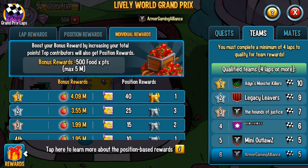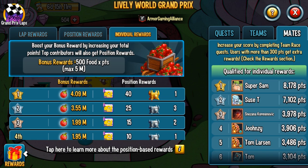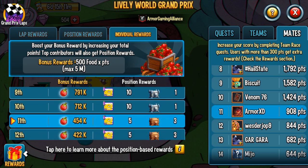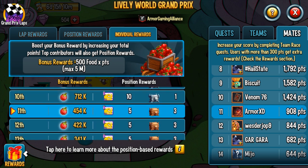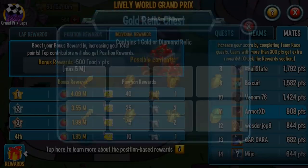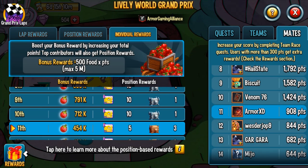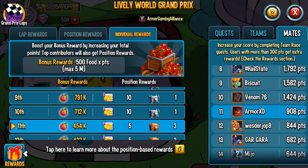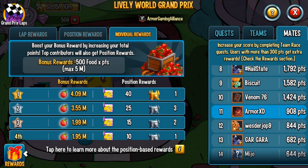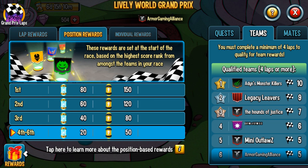At the end we always have individual rewards based on how many points you yourself get. For example, if I look at my account right now I have 908 points — divide that by two and that's how much food you get in thousands, so 908 divided by two is 454, times a thousand equals 454,000 food. The max you can get is 5 million. Depending on your placement, you can also get more Mop cells. You get a silver relic chest, gold relic chest, or bronze relic chest — 10th place and above is silver, first place gets the gold relic chest.